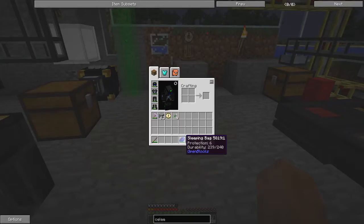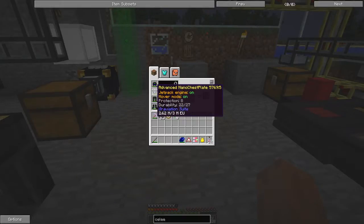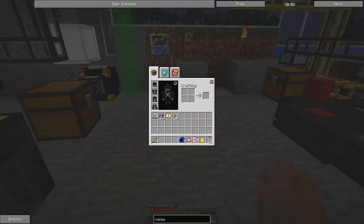My armor consists of a nano suit helmet, an advanced nano chestplate which allows you to fly and hover, nano suit leggings, and nano suit boots. You can see all of these again on this tab.